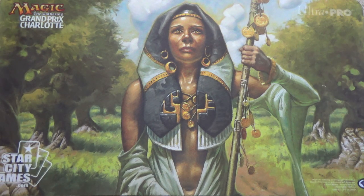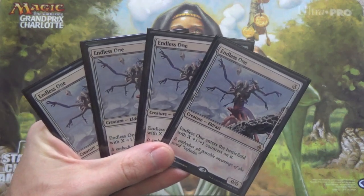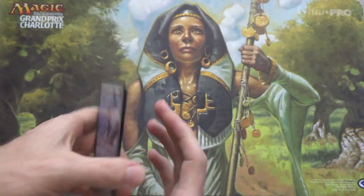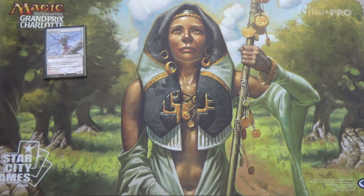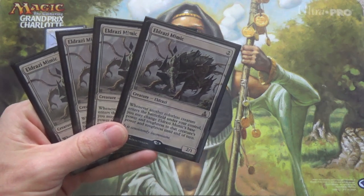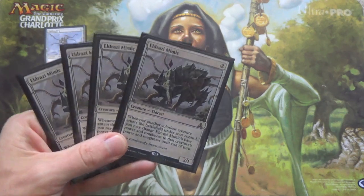We're going to start off with our creatures. Most of the Eldrazi are big beatdown creatures. Endless One enters the battlefield with X +1/+1 counters on it, so whether you're playing it in your opening hand or topdecking it late in the game, it will be useful. Making it an 8/8 is rather nice when we get to that stage. Usually your early aggro creature is Eldrazi Mimic. This one comes out as early as turn 1 for potentially 0 mana, and becomes a 5/5 or whatever Endless One ends up being later.